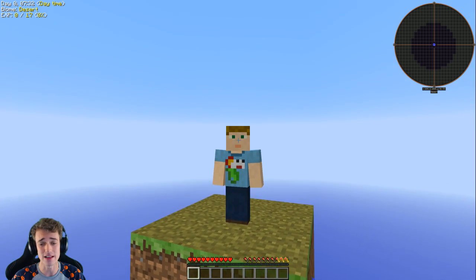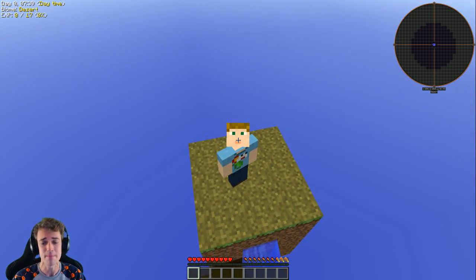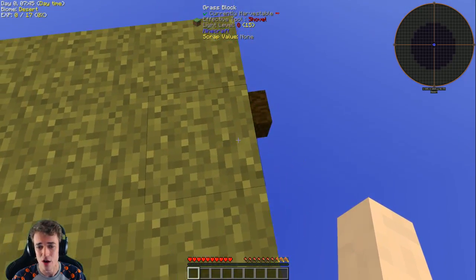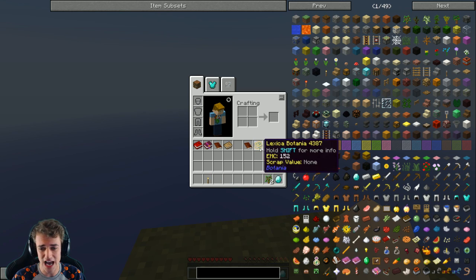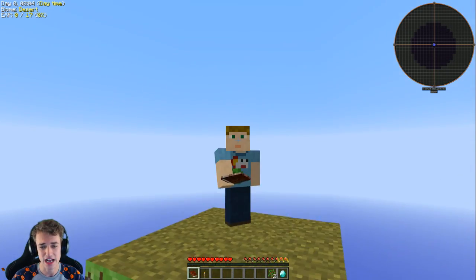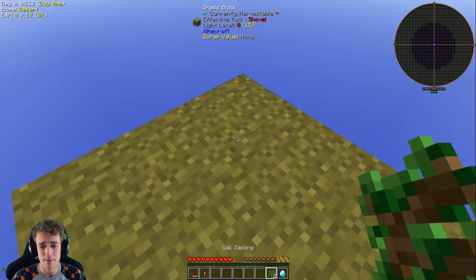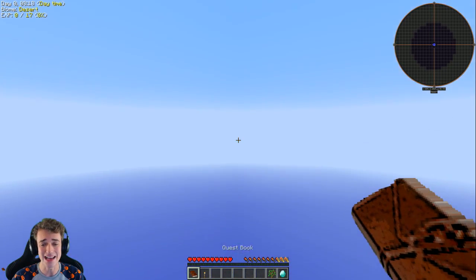So basically what this is, is a mod pack called Project Ozone. It's very much like Sky Factory but also very different in many ways. I started on this weird little island here, and what you get is a diamond, a torch, an oak sapling, and a quest book. I don't know why I got two quest books — that's kind of weird. But I've never played a mod pack where you legit start off with a freaking diamond, so that's a good sign.